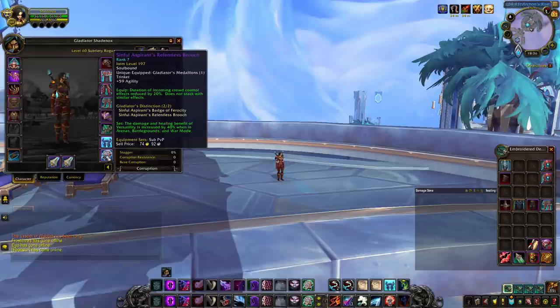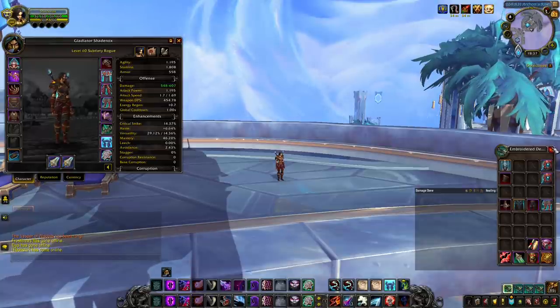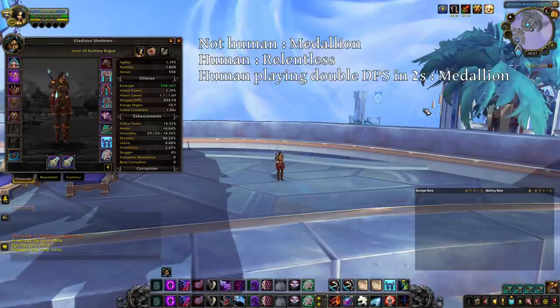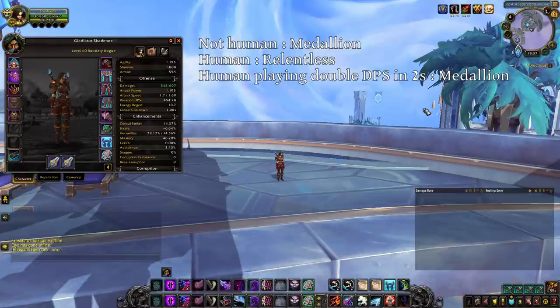You have a way out of stuns with your human racial — Will to Survive — every 3 minutes, and with a Relentless trinket you reduce the duration of all incoming CC by 20%, which is very powerful in PvP. So the rule is: not human, play Medallion; human, play Relentless. The only exception is if you are a human and you are playing double DPS in twos — in that case, you need to equip a Medallion instead of Relentless, as you need to be able to trinket any sort of CC to seize a kill opportunity.